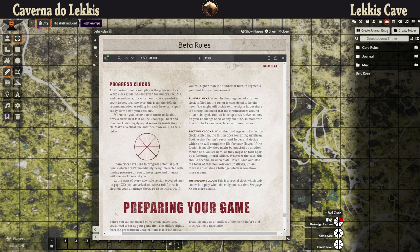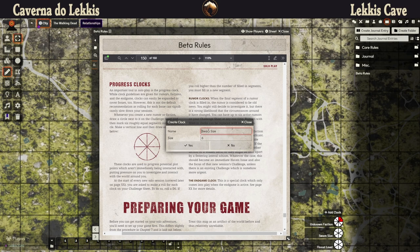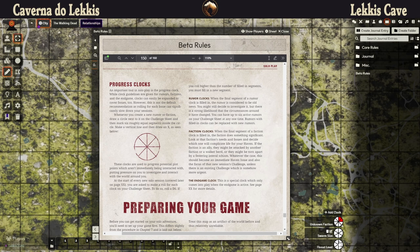This one is tracking the unknown faction that we have met. The other clock I have is more a counter — just to count the swarm size and the threat level. So instead of just typing it, I will use this to keep track of it.